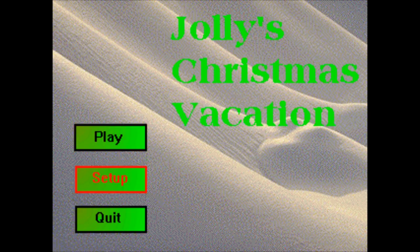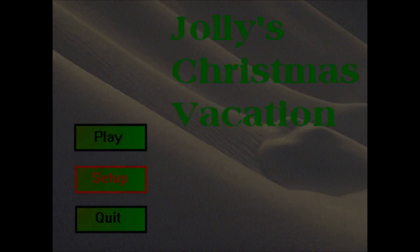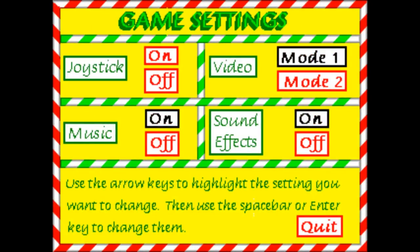The game starts at a very simplistic menu screen. Let's look at setup. The only options are to toggle joystick, music, and sound. Whether a particular option is on or off is kind of hard to tell based on the color scheme.